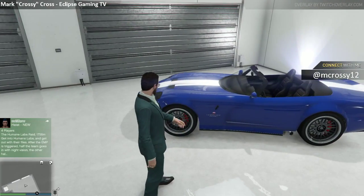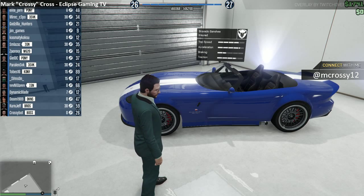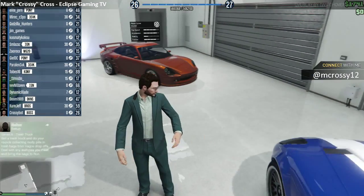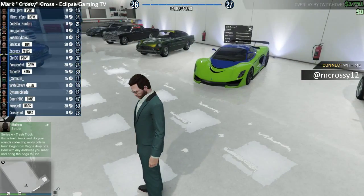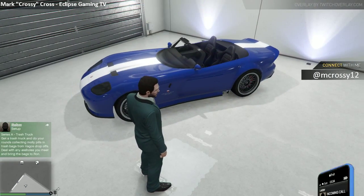So here we've got the Banshee topless — an old favourite from GTA 3, I think this one was. You could find a couple of Banshees kicking around and I was really glad to grab one of these. The Bravado Banshee — again very similar spec to the Porsche lookalike, the Comet. But yeah, huge fan of that. Drop top as well.